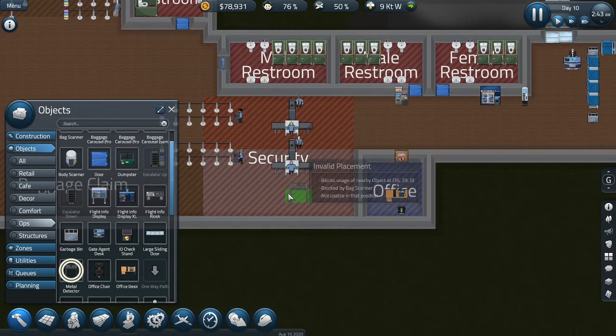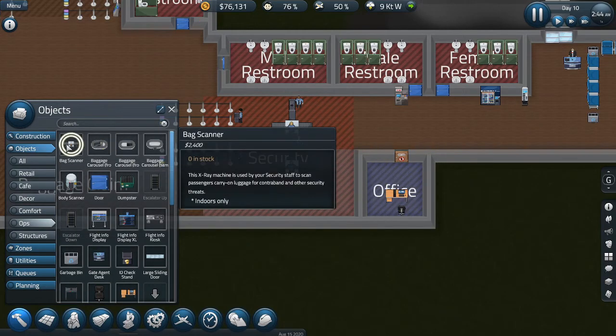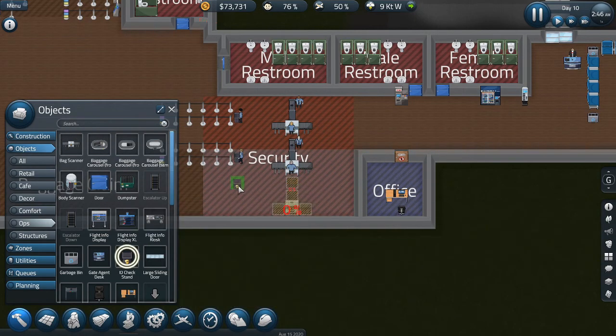We want a metal detector in here as well. Hoping we can fit it down here — otherwise we'll have to extend. Actually I want the baggage scanner. Yep, we can fit it in there — brilliant. And then we're also going to want to get a nice little ID stand in here.